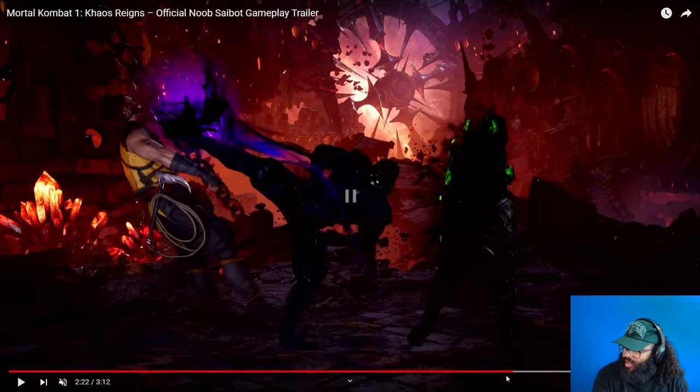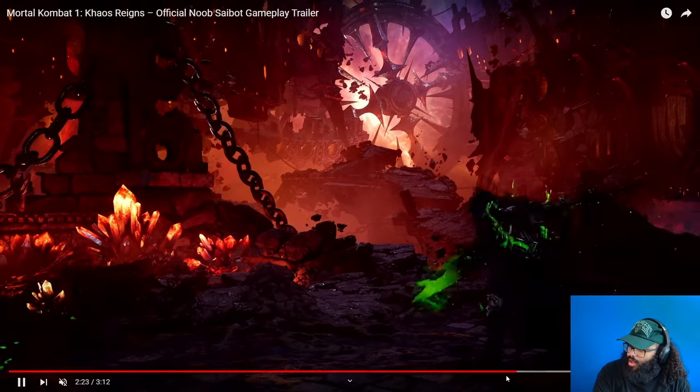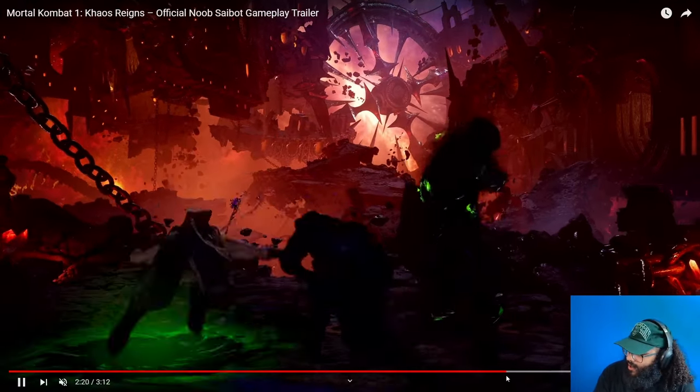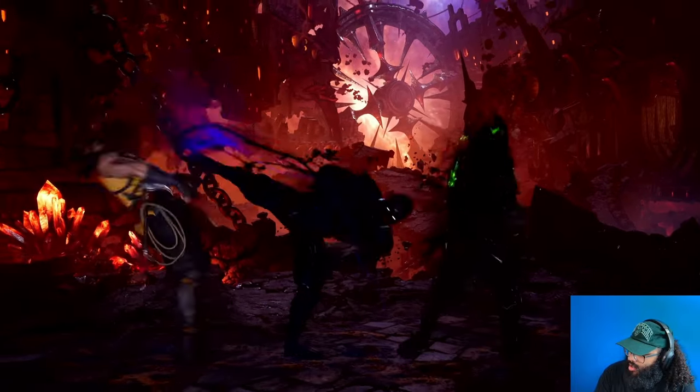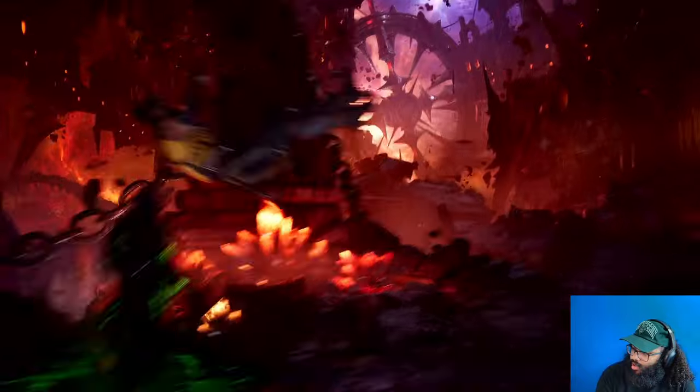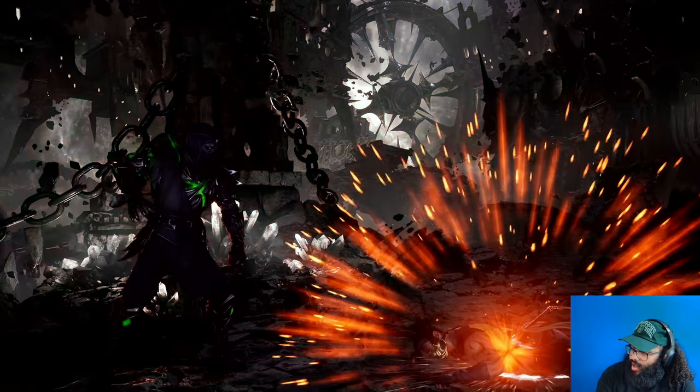He does a stand-three combo into the same animation again but with the up-kick this time. He sets up — what the hell — after the string he does the teleport, then it looks like he sets up another teleport portal where he's going to land. I'm assuming that's a special move. Noob Saibot can now place portals on the ground kind of like Rain with his whirlpool, but he can do it from a combo, then pull them in into teleport again.